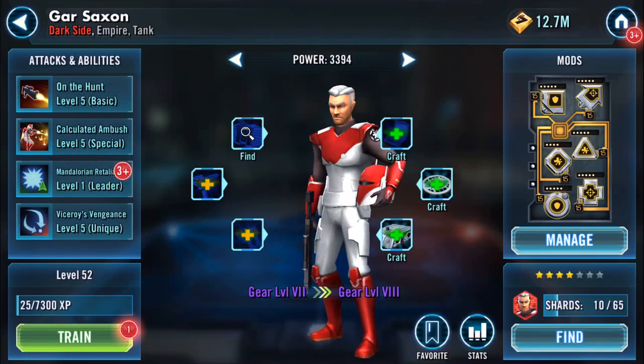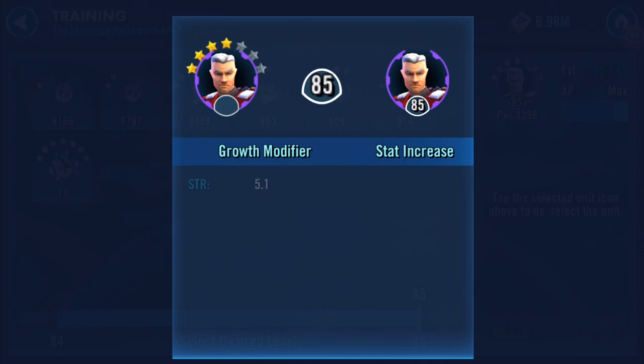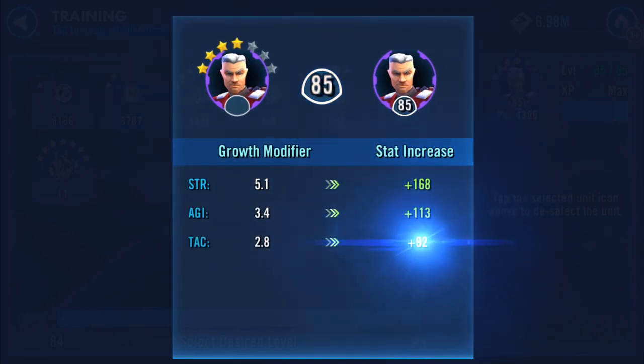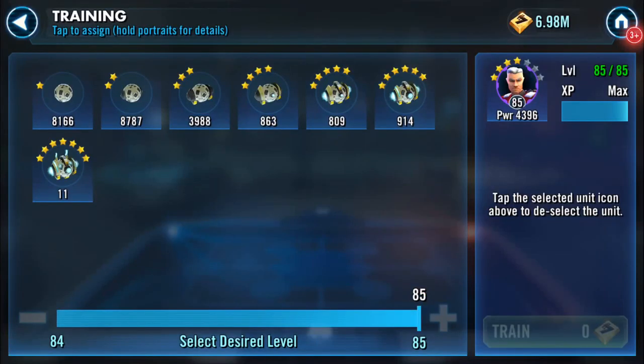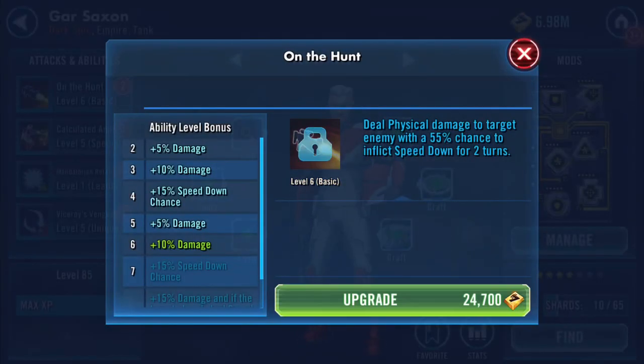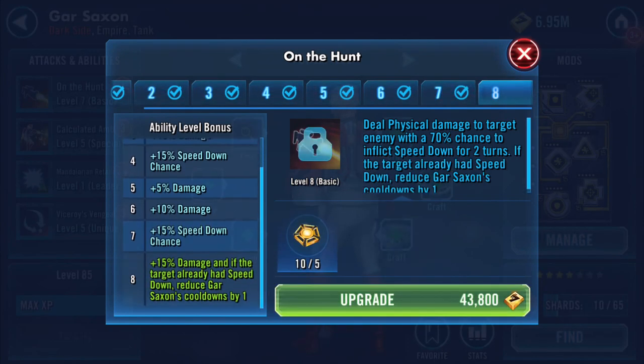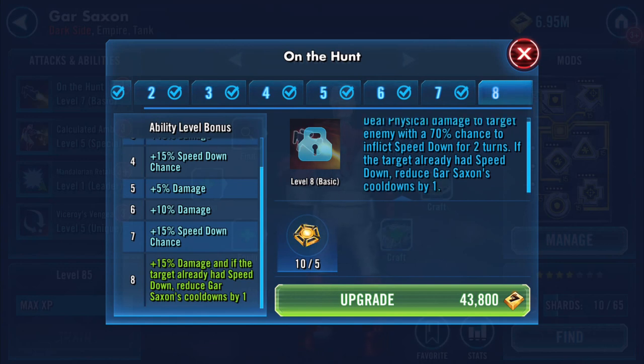I don't like doing this but — bang, all those credits gone. Thank you, Credit Heist. On the Hunt ability: deal physical damage to the target enemy with a 70% chance to inflict Speed Down for two turns. If the target already has Speed Down, reduce Gar Saxon's cooldowns by one.